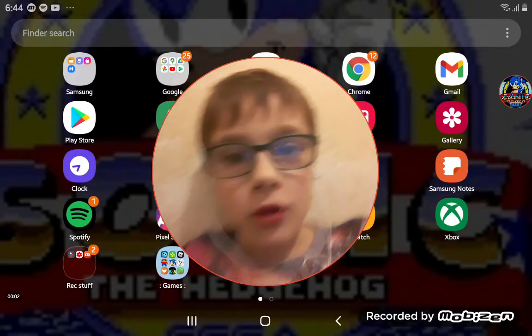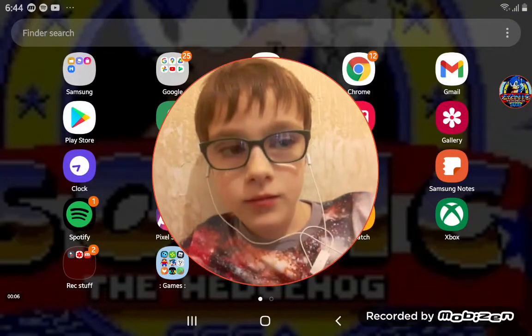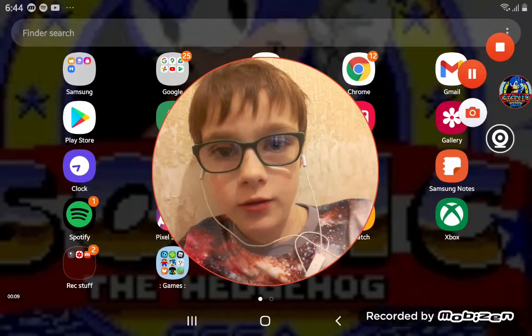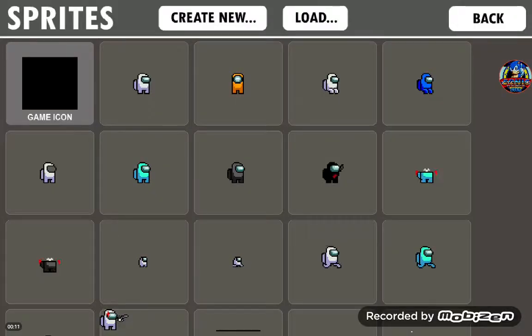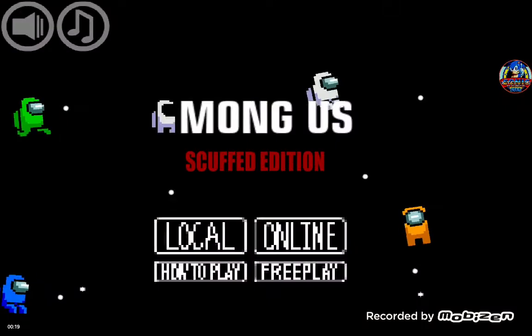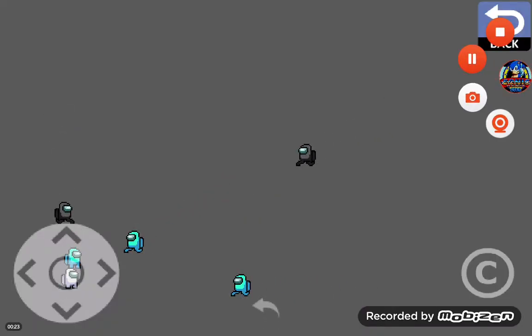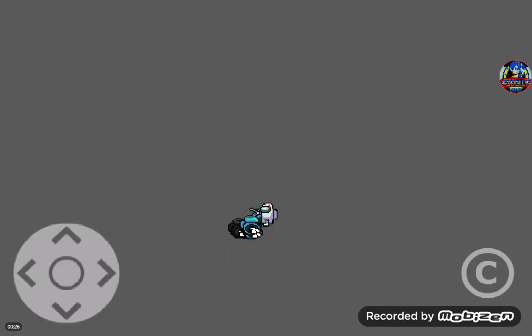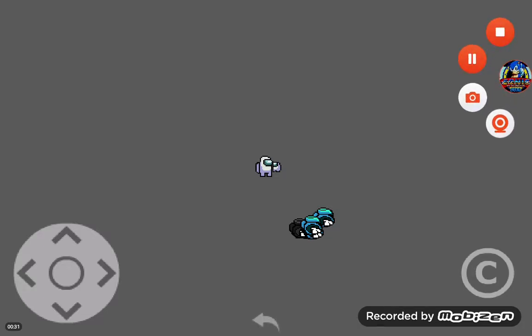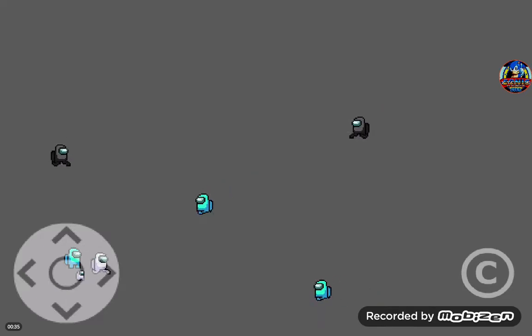I'm looking at Among Us — I'll show you how I made it. First, I just slap a bunch of stuff from the game into my game, turn those things into objects, make a title screen, make a game, make functionality, make mini crewmates — and that's the basics.